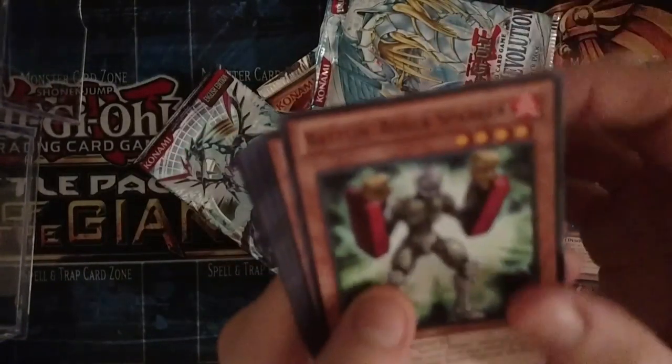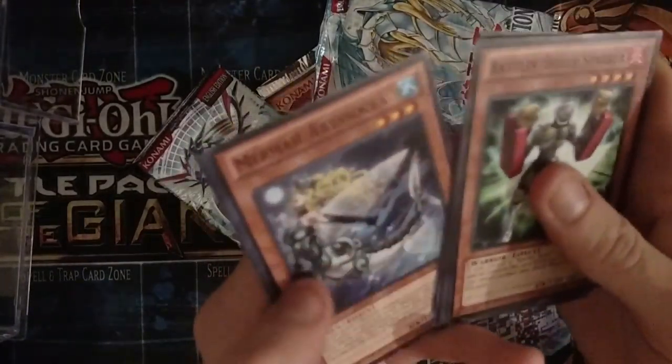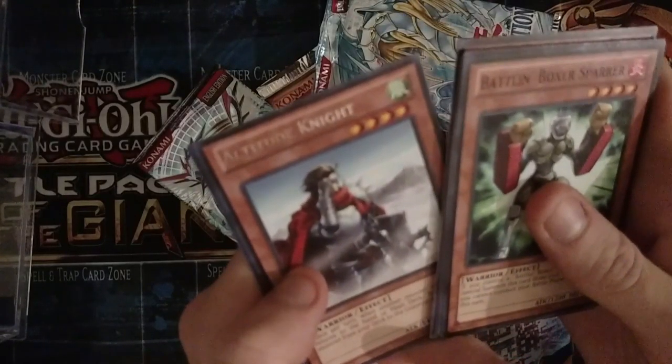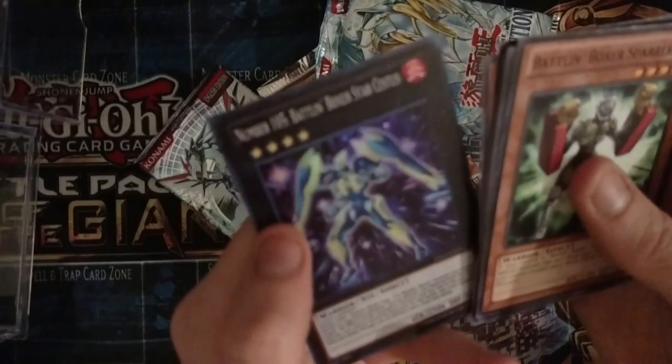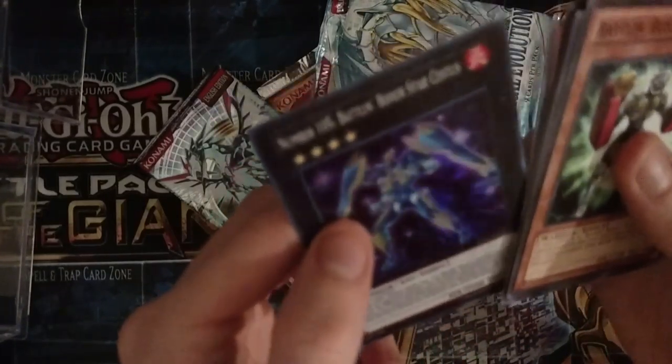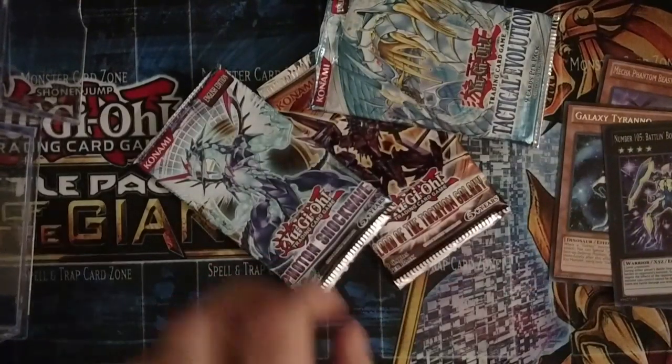Cool — Battle Boxers! We got a super rare — Number 105 Battlin' Boxer Star Cestus. That's not bad. I've been looking for some Battlin' Boxer cards, so at least I pulled a super rare.